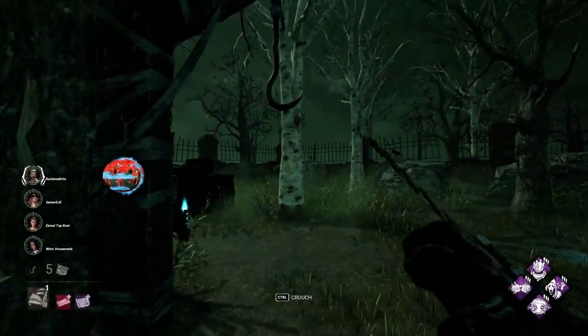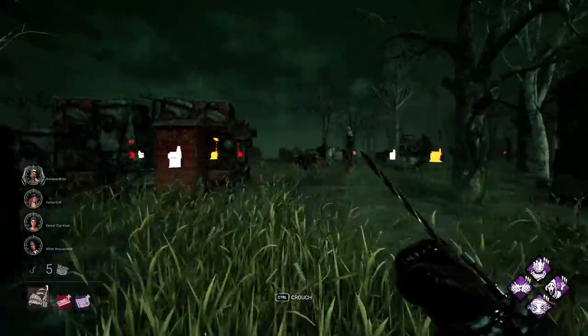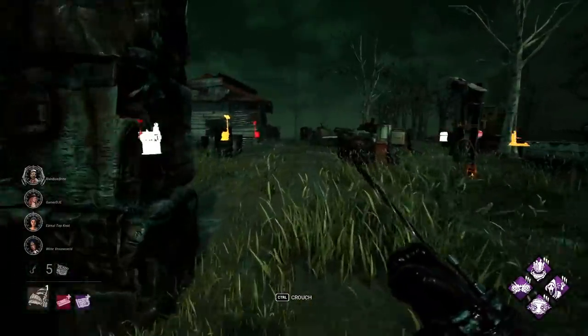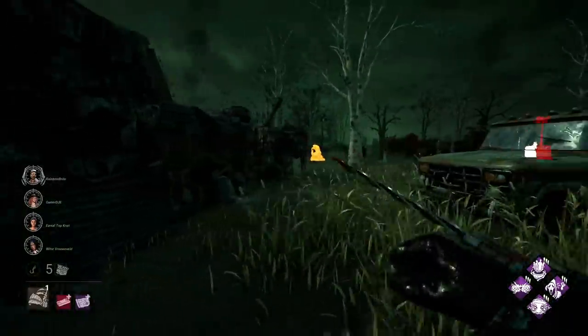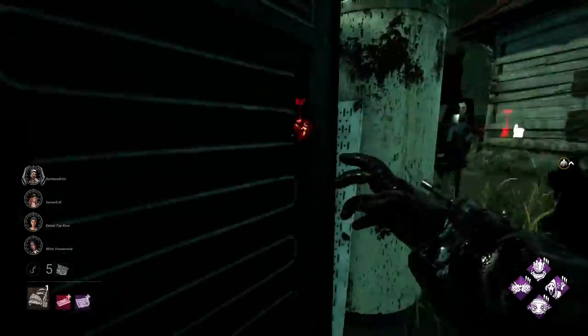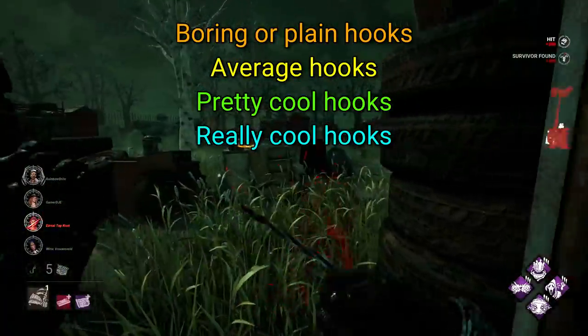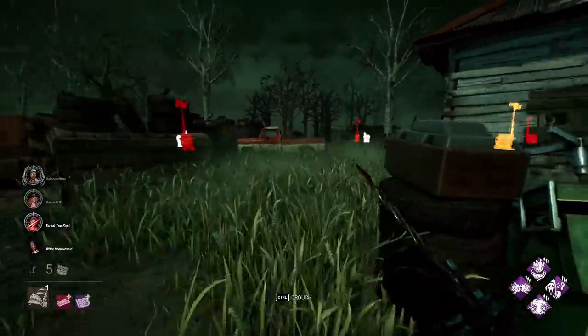Today we're going to be ranking all of the Dead by Daylight hook designs from worst to best. There are currently 16 different realms in the game, each with a unique hook, all of them looking different from one another. For this we have four tiers: Boring or Plain Hooks, Average Hooks, Pretty Cool Hooks, and finally Really Cool Hooks. Let's get into it.